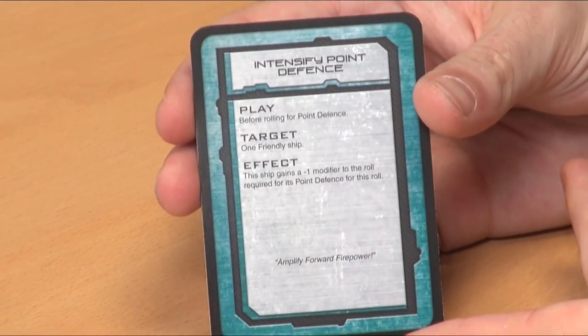Admiral's Directive gives minus four, modified to your strategy rating, which affects initiative when you turn over cards. Intensify Point Defense is great if you're about to be hit by a lot of bombers — one of those situational ones which might be useless or really powerful depending on the situation. If your opponent has a lot of launch assets and you get that in your hand early, hold it — when that big wave of bombers comes in, it really helps. Minus one to your point defense required, going from fives to fours, is quite a big swing in the odds.